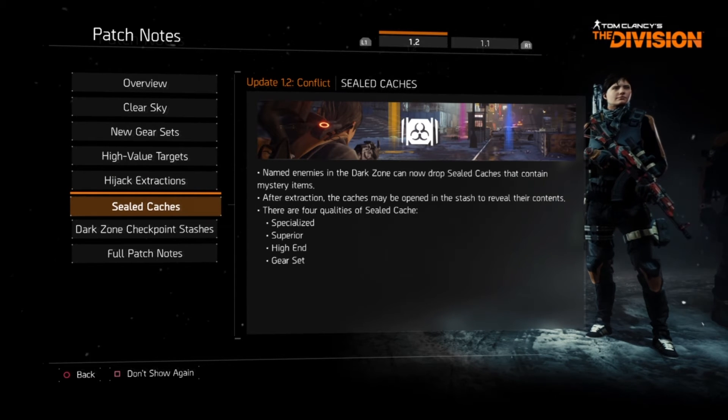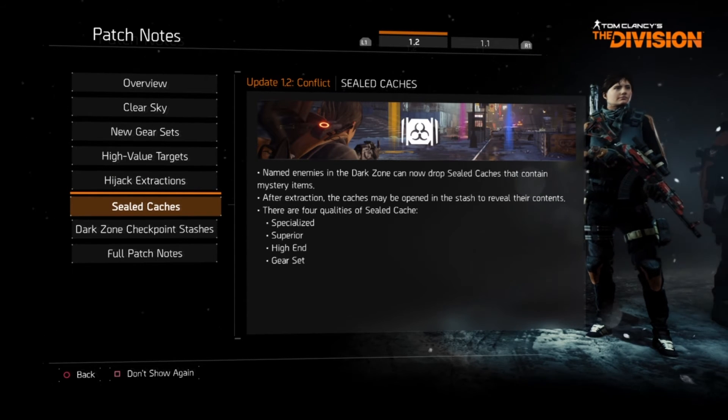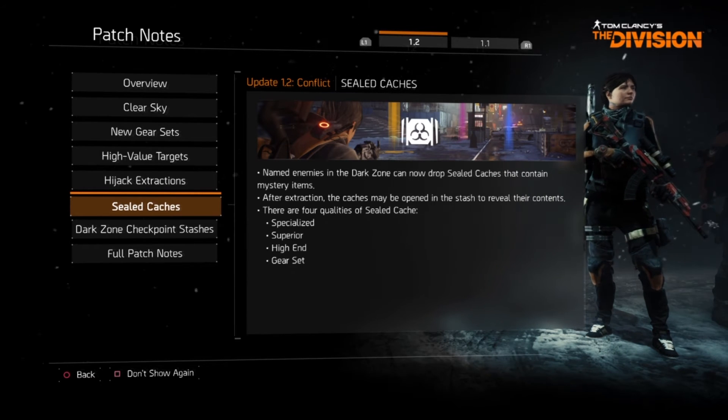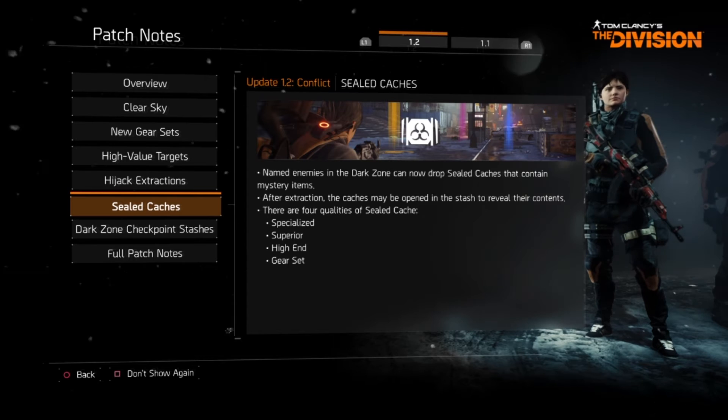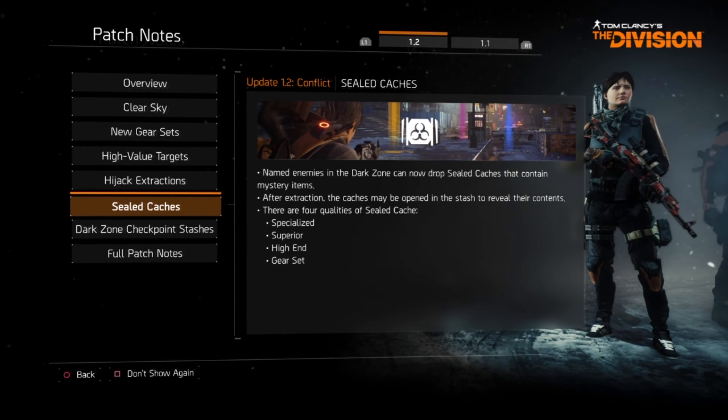Named enemies in the dark zone can now drop sealed caches that contain mystery items. After extraction, the caches can be opened in the stash to reveal their contents. There are four qualities of sealed cache: Specialized, Superior, High End, and Gear Set.